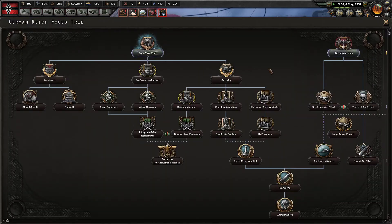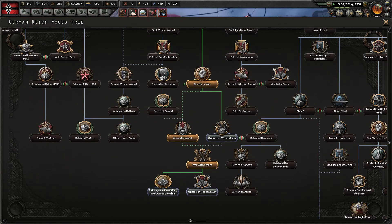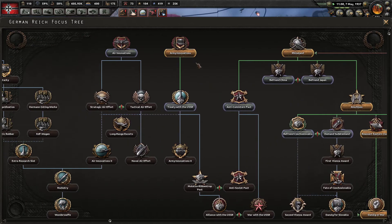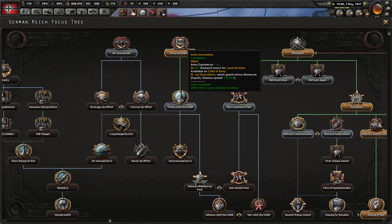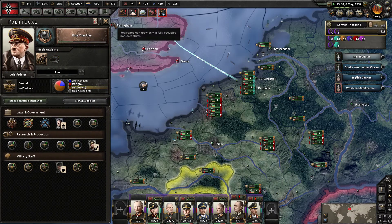To catch you up — I went around the Maginot in the war with France, straight to Army Innovations so I could get Rommel, and then to the four-year plan so we could build more construction.